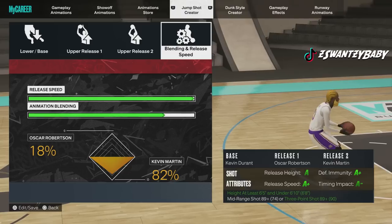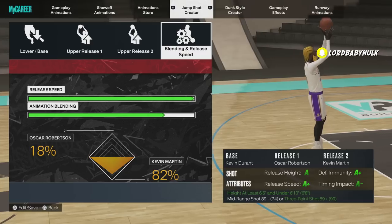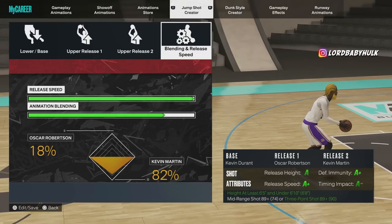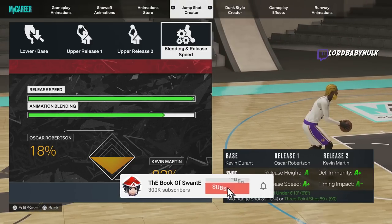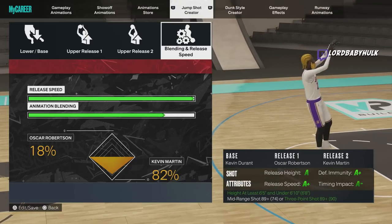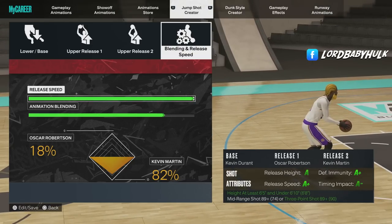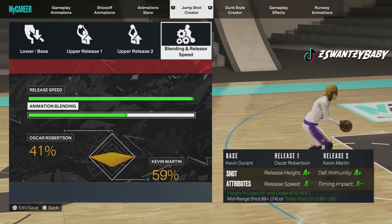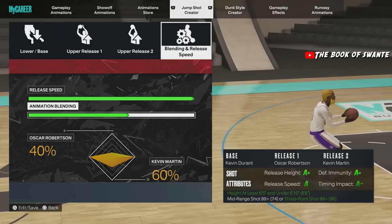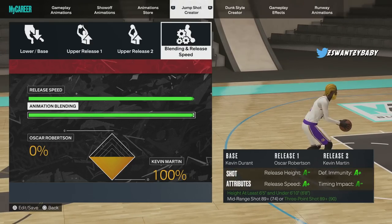Let me know what gen you prefer — current or next gen — down below. I play both. This first jump shot is for people who have an 89 three-ball. The cue for this is the elbow — the left elbow. You're gonna have to get used to it with the wrist flick. Once you pay attention to the elbow pointing out, you will be more consistent with this shot. If you want a little more release height, you can do the 40/60, but I'd go more for release speed than height.